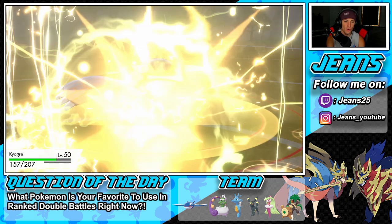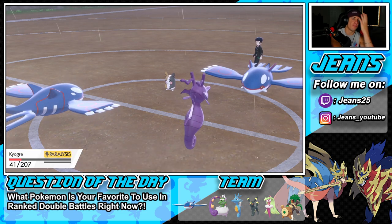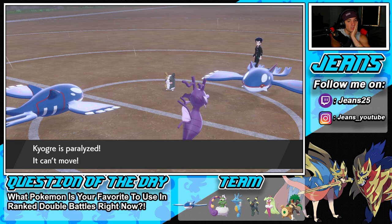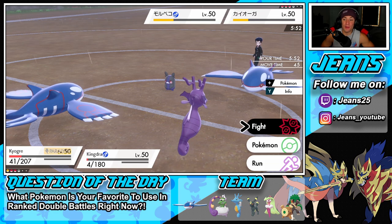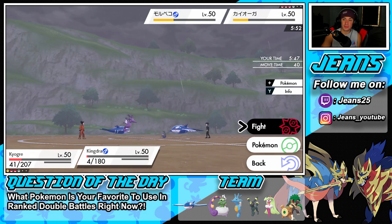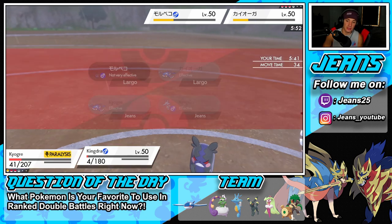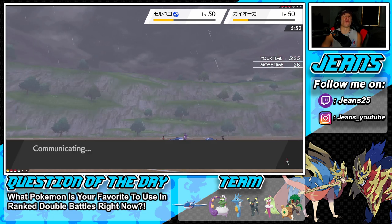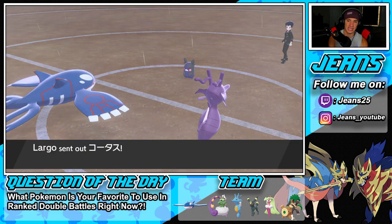Not getting the kill — opponent gets a crit too. Oh my lord! Have to swap Kyogre, going into Tsareena. Marowak's gotta go — take out that Kyogre too. So rough. Let's get rid of the opposing Kyogre. Going to withdraw my Pokemon. Then he gets Thunder off with a paralyze — outspeeds my Kyogre! Swapping Kyogre out is perfect timing. Kingdra is going to go down here — tough spot.